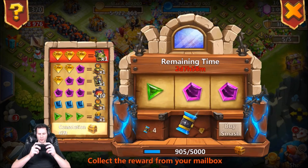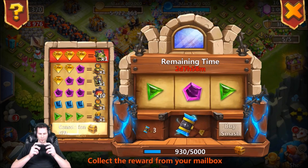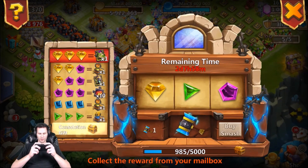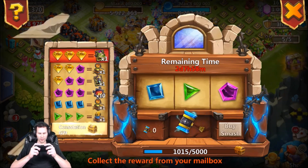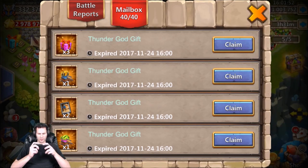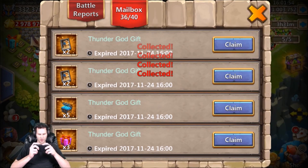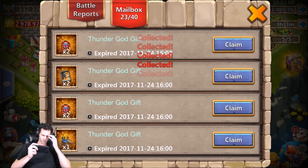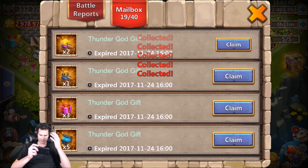Oh so close — should I buy a couple more smashes? We got 100 fame, consolation gift. Almost an Anubis there, real close to an Anubis, but close doesn't count when you're playing slots. So there's 40 gifts — let's see what all we got. We got some shards, some dungeon entries — the rewards aren't that bad from Thunder God's Gift to be honest.